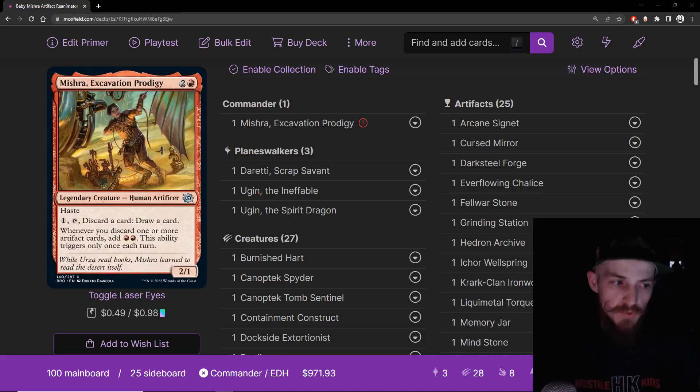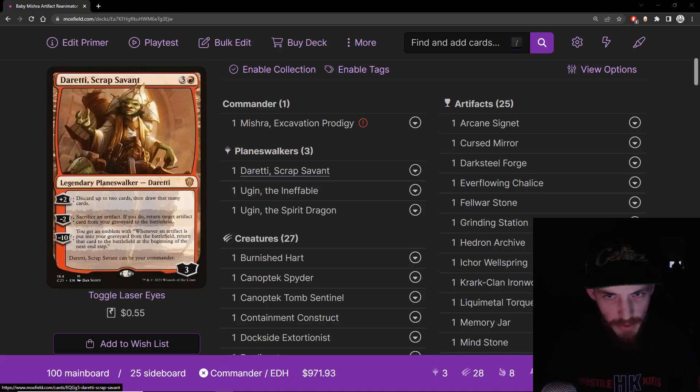The staple commander card for artifact reanimator decks is Daretti, Scrap Savant. It's three and a red for a three-loyalty planeswalker. Plus two, discard up to two cards then draw that many. Minus two, sac an artifact — if you do, return target artifact from your graveyard to the battlefield. Minus ten, we're never going to get there. This card is basically just in the deck as a four-mana reanimate-an-artifact. It comes down, minus twos, reanimates an artifact, and any extra value we get from rummaging later is a bonus. Four mana reanimating an artifact is fine for us.